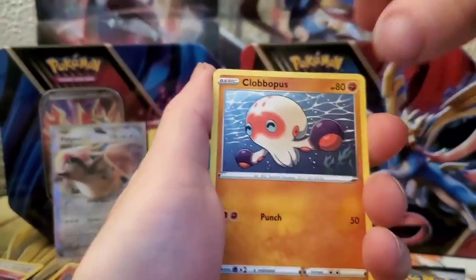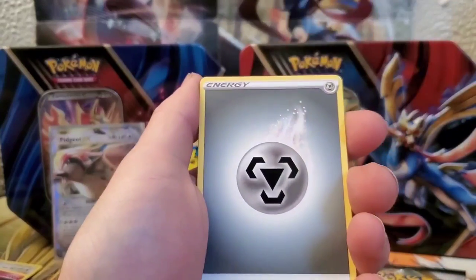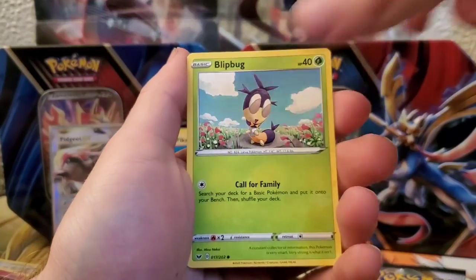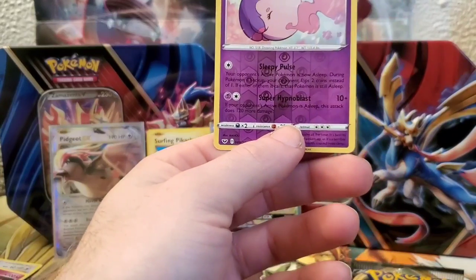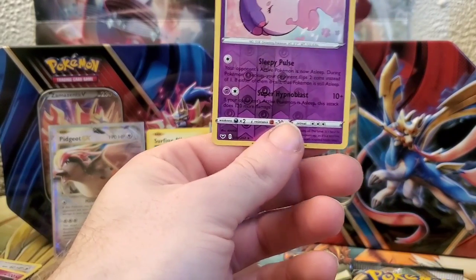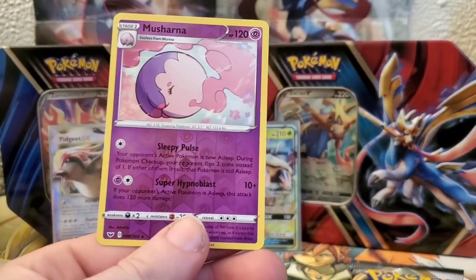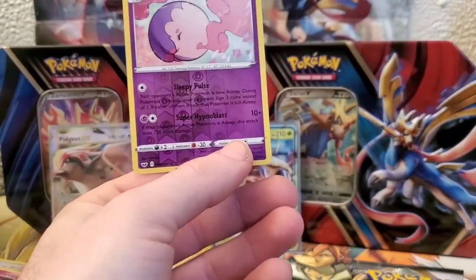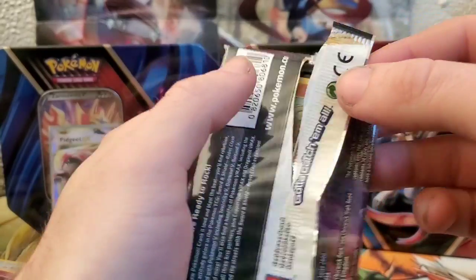Onto Sword and Shield. Maybe we'll get the Golden Zacian, keep this train going. Pinurchin, Morpeko, Energy, Hyper Potion, Citrus Berry, Corvisquire, Blipbug, Reverse Mosharna. No rare in this pack. I just got gypped - no rare in that pack. They do have some air in them, so I'm hoping these aren't resealed.